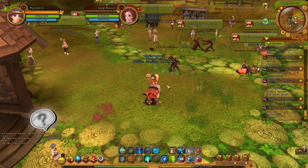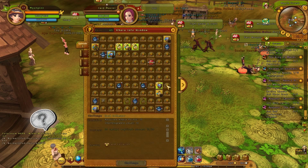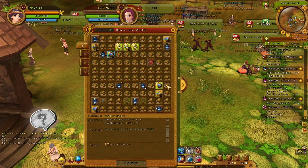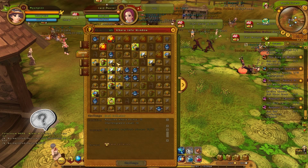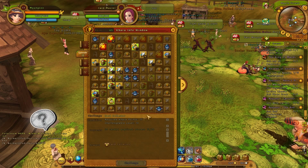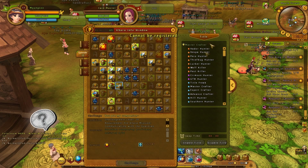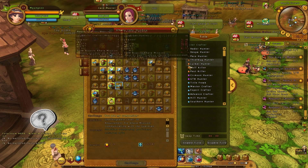So let's get started. If you press O, you'll bring up the Capra window and you should check this quite often when you're leveling, because some new quests will pop up depending on what quests you've gotten. These will give you EXP, achievement points, and sometimes titles, which are really nice.